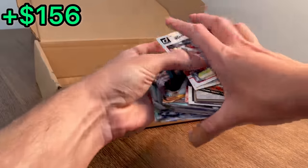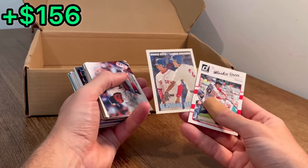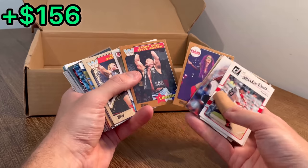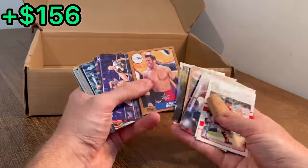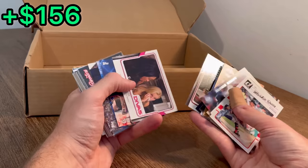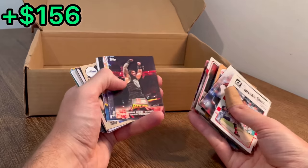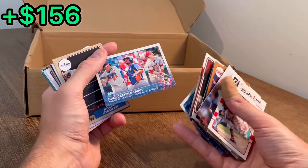We definitely could use a couple more hits to secure a pretty good profit on today's unboxing. Mookie. Xander Bogarts and Mookie. Luis Severino. Ben Gamble. Maybe some of these wrestling cards are worth something. Stone Cold Steve Austin — I just don't know much about them, so I'll have to look after I get done filming. Roman Reigns. Kurt Angle. Chris Jericho. AJ Styles. Elijah Moore rookie. John Cena. Had so many of these Mike Trout cards — let's go ahead and do this as the next Easter egg.